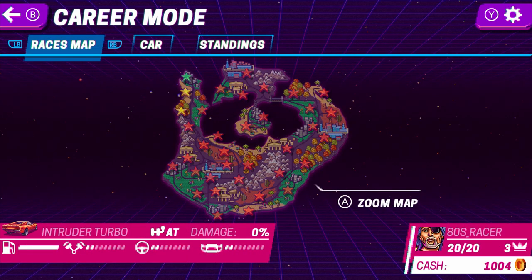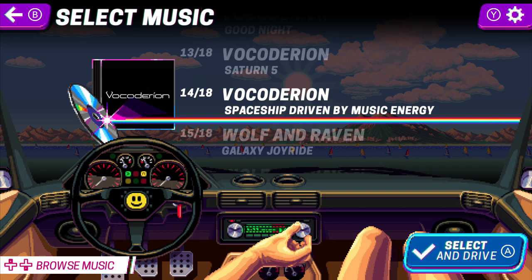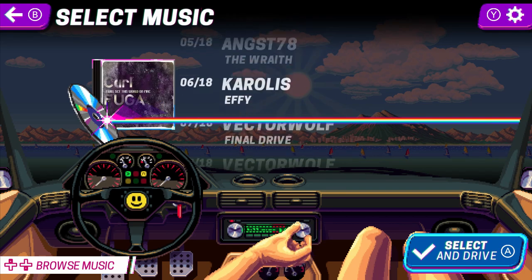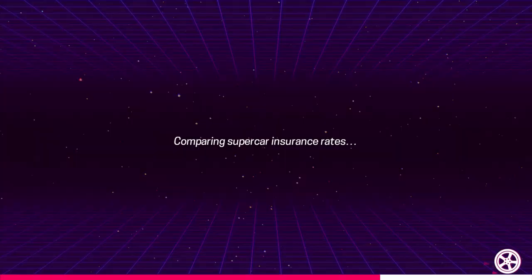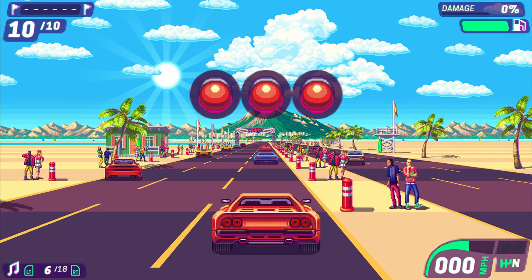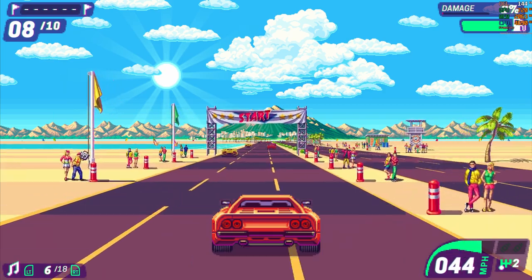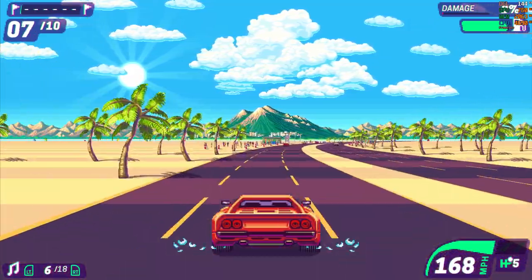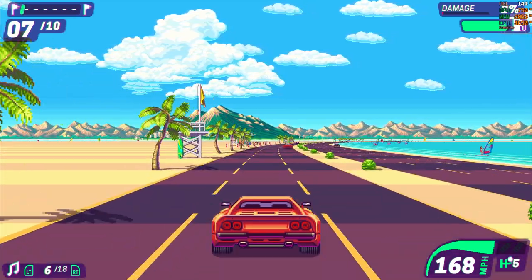Let's do another race. Let's just go down the run here — 150 entry, but a thousand prize. Let's see what my frames are like. 144 FPS. I would expect nothing less — it's not exactly a graphical powerhouse here. It feels really smooth though. Like, what did OutRun run at? Like 24 frames per second originally?